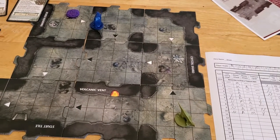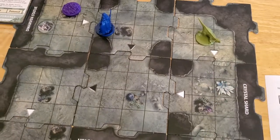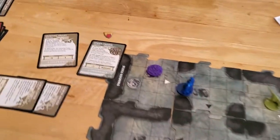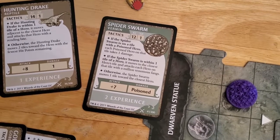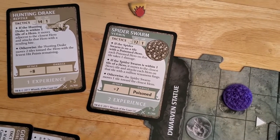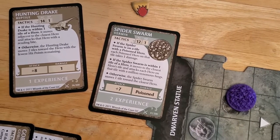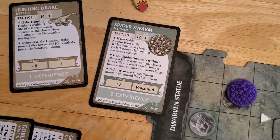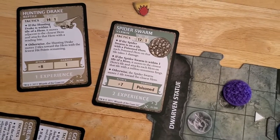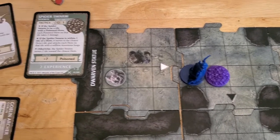So at this point the Hunting Drake activates. We saw how it works — it's too far away from us to do damage, so it's going to move two tiles closer, going mushroom stack to mushroom stack to mushroom stack. And that's it for its turn. Then the Spider Swarm activates: if the Spider Swarm is within one tile of a hero, it moves to the closest hero's tile and attacks each hero on that tile with venomous fangs. So it's going to move to Drizzt's tile and attack.